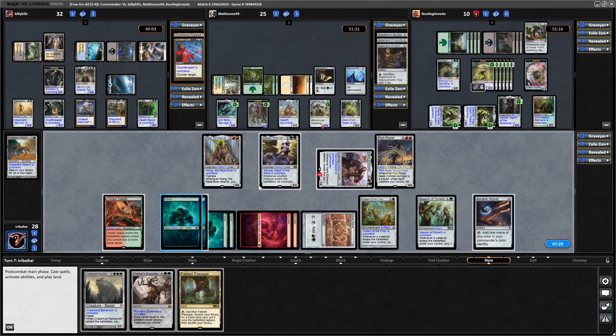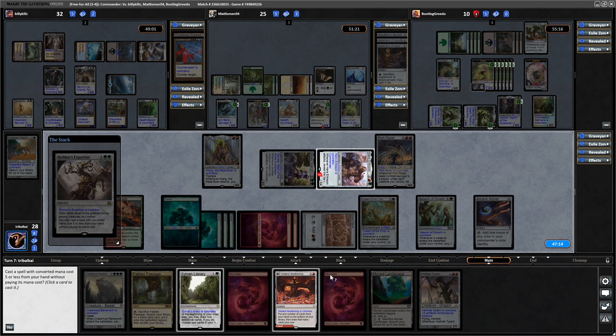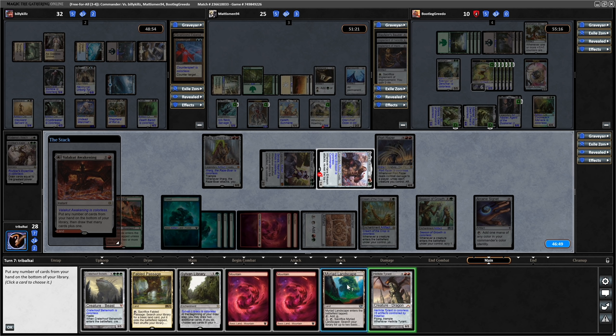Okay - Fabled Passage, so this turn is actually going alright for us. Let's tap down Selvala and we'll make a bunch of green mana, play Rishkar's Expertise and hope that it goes through. And it does! We get into Valakut Awakening. Sylvan Library we can just hard cast. So let's cheat out the Valakut Awakening. Yeah, we'll probably just do everything apart from the Sylvan Library here. We go up to 7 after we've played the Sylvan Library.